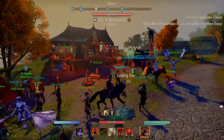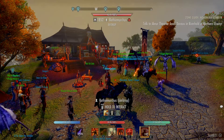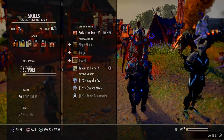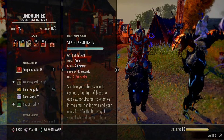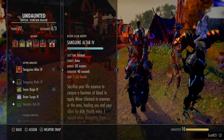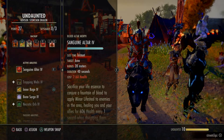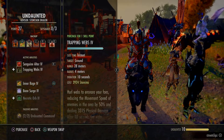Once you pledge yourself to the Undaunted, you're going to get pledges. Bear in mind you cannot do these pledges until you are rank 45. However, you will unlock the Undaunted skill line before that. How you rank up this skill line is by doing dungeons - when you go into a random dungeon, accept the quest in that dungeon if you've never done it before. Once you've completed the quest and the dungeon, it will rank up your Undaunted skill line.